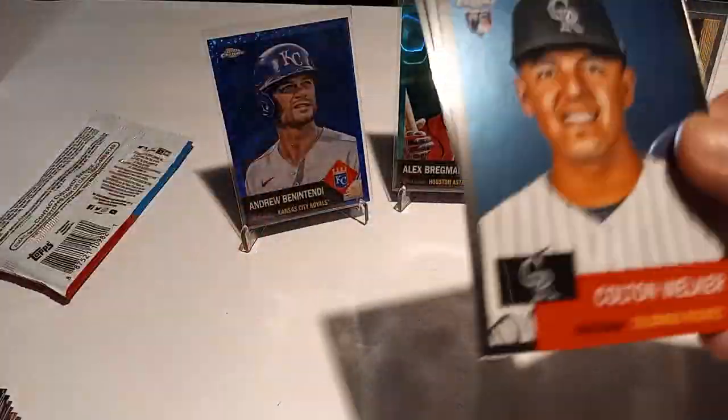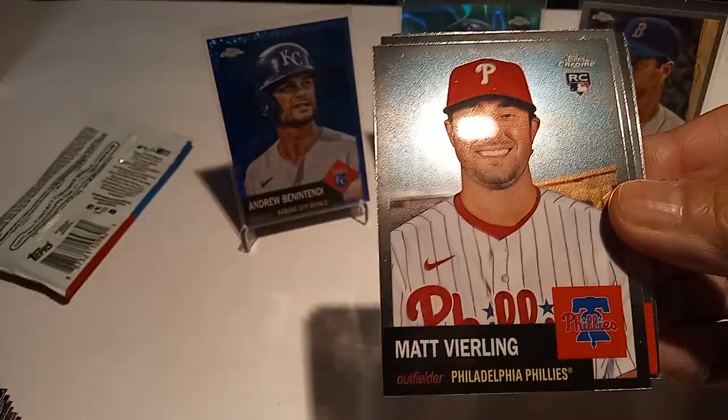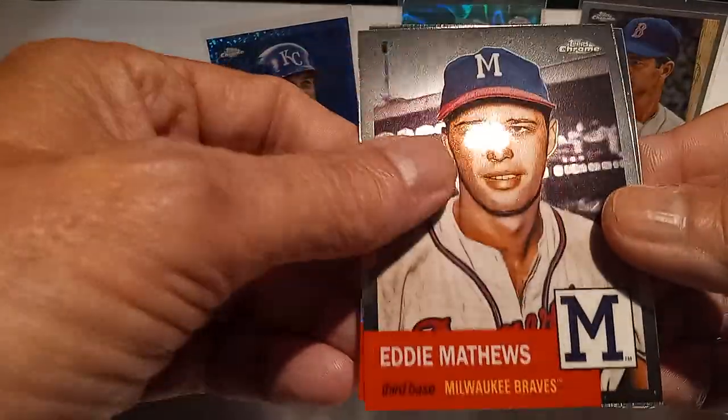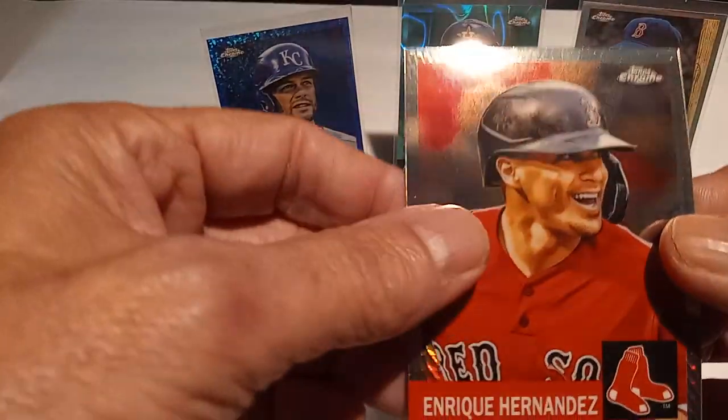Final two packs of the second blaster. Colton Welker rookie, Matt Vierling rookie, Luke Williams rookie, Eddie Matthews. Looks like we got another prism — Enrique Hernandez on the prism!